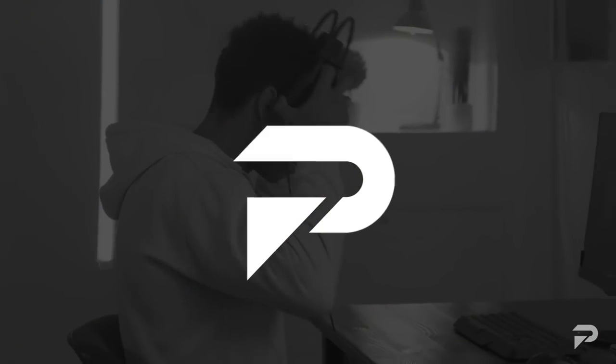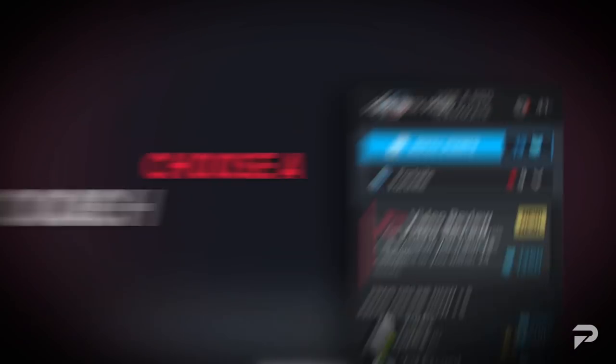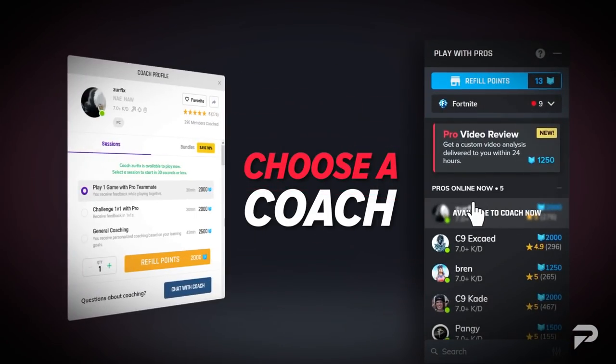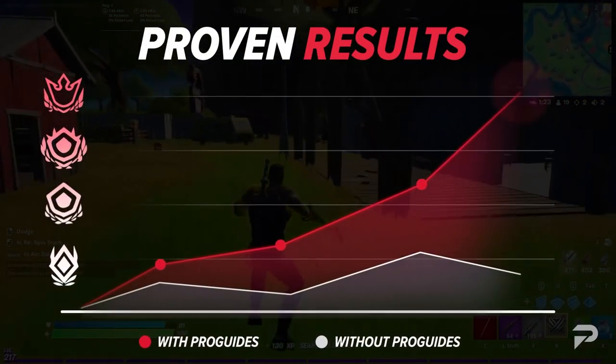You guys need help training to become the best? We got you covered — click on the link below and visit ProGuides.com today. There you'll be able to connect with a variety of different pros who are willing to help you become the best you can be. This is the same level of coaching pros get. No matter what skill level you are when you come in, you are bound to learn something new that can help you surpass your current skills.